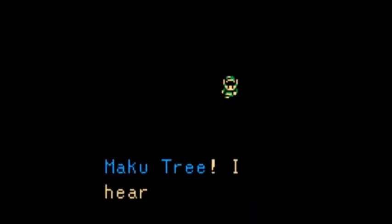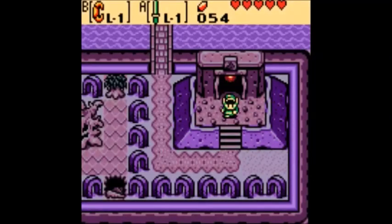It's me, the Maku Tree. I heard an essence echoing in the western woods — can you go over there? Sure can. And we will do that when we come back next time: our trip to the western woods in Dungeon 2. See you then.